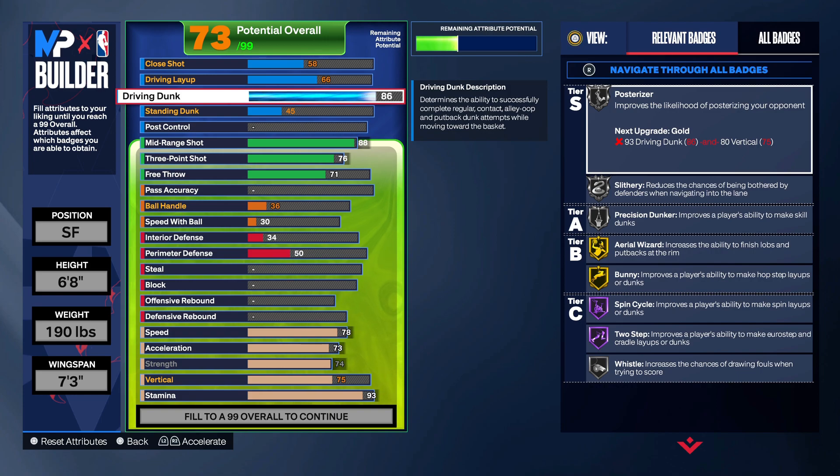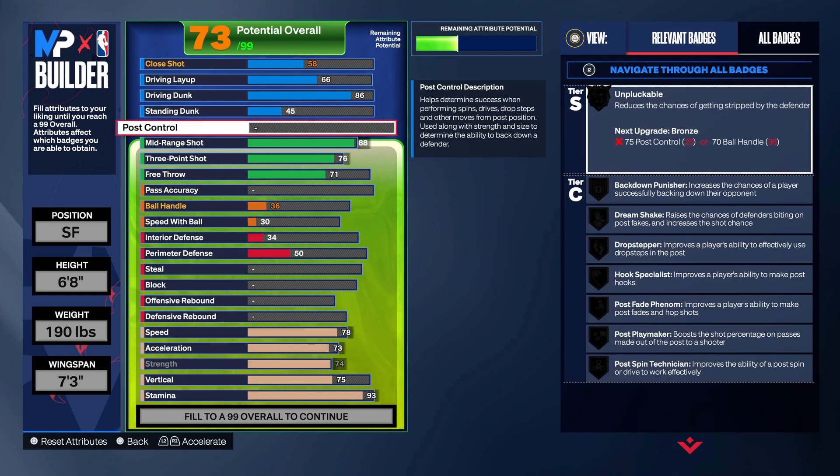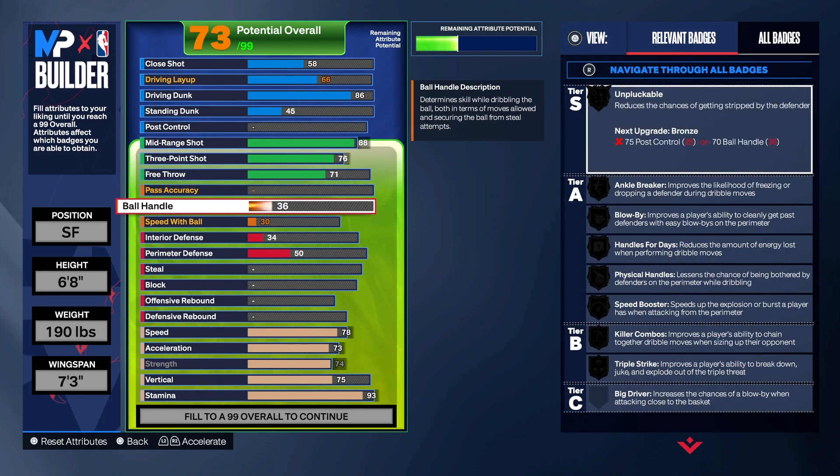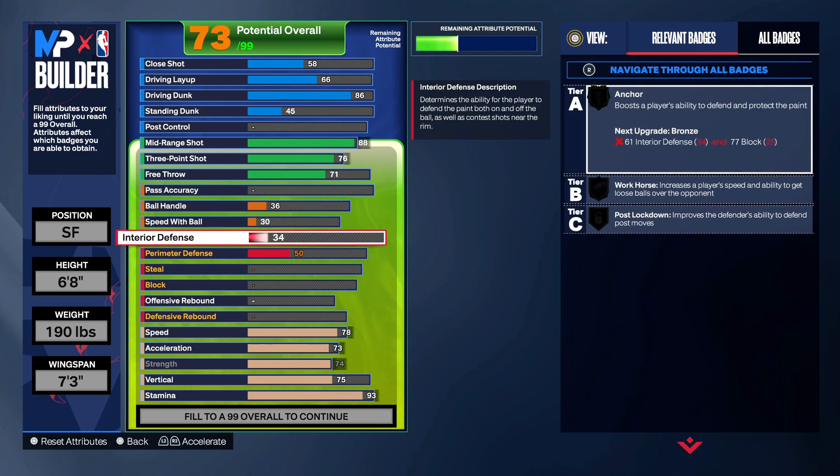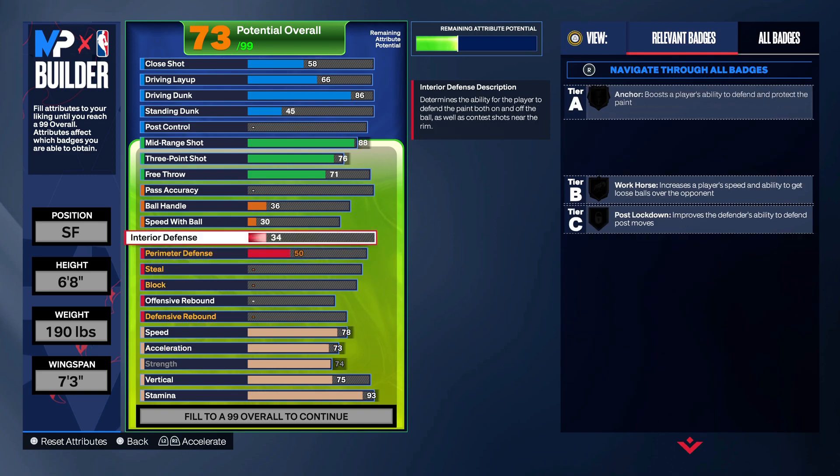At 86 you get almost all of the dunk packages — highly recommended. Out of the top five dunk packages, it's only maybe two that you don't get, but you're good right here. This build is good in every area. We're gonna go to the defense now.